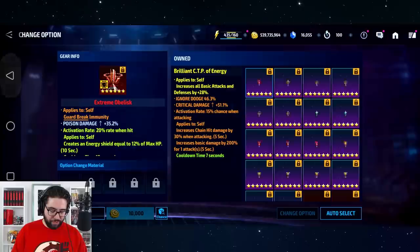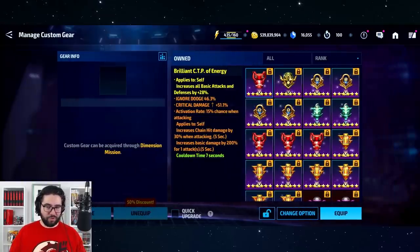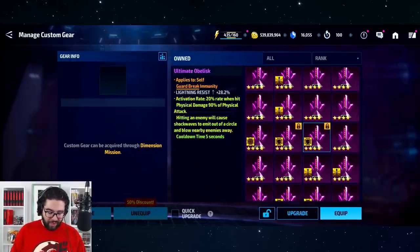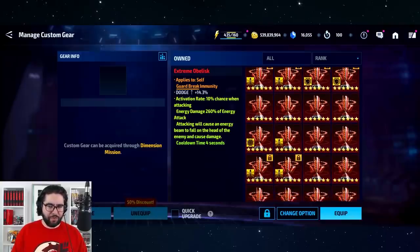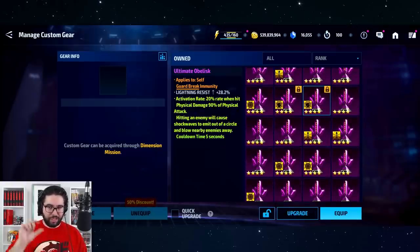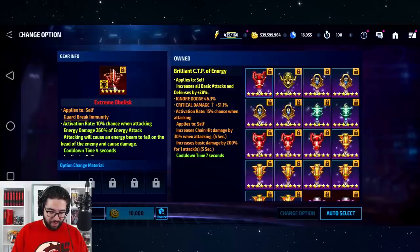To speed things up, I also generally sell my one and two star obelisks. Not everyone wants to sacrifice those resources, but for me they don't add enough to combining to make a real difference. That one I rolled up had something bad — dodge damage, falls on the head type thing. The nice thing about guard break immunity obelisks is that little yellow circle with the shield icon — that's what you're looking for. Once you filter by that, it defaults to three-star ones and makes this much faster.